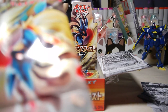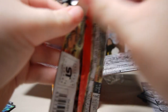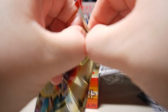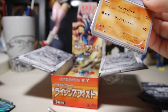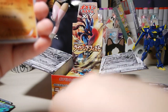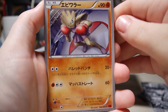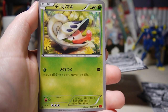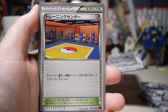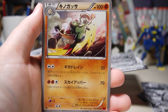This one doesn't want to open, just going to do it this way — there we go, after much struggle. I got it wrong earlier: one is Hitmonchan, the other is Hitmonlee. We've got a Poliwhirl, Shelmet, another Fighting Stadium trainer card, and Breloom, which looks super cool. This one would be a nice holo.